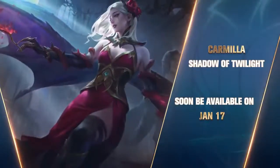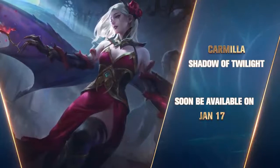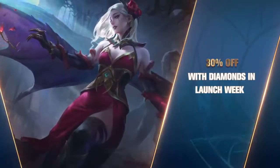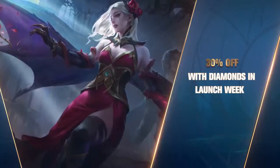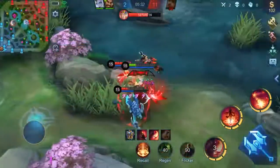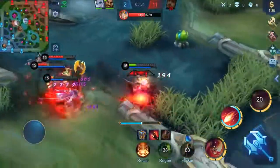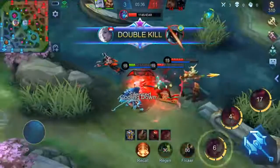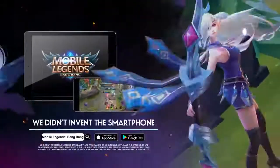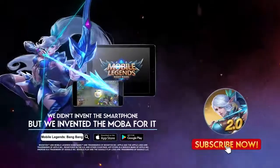That's all about our new hero, Carmilla. Obtain her with 599 diamonds or 32,000 battle points. Don't miss out on the 30% off discount in her launch week. Want to know more about Carmilla's gameplay and tips? Stay tuned for the Hero Academy and Road to Mythic available upon her release. See you in the Land of Dawn next time. Download for free — Mobile Legends Bang Bang!